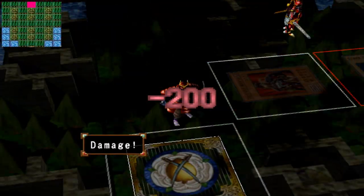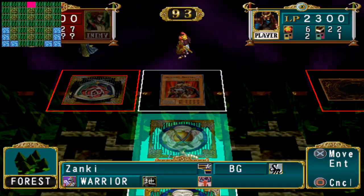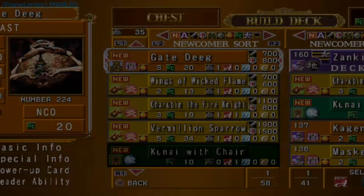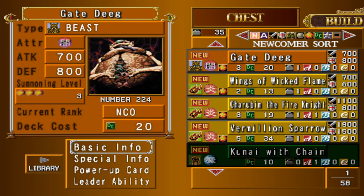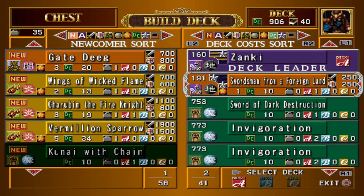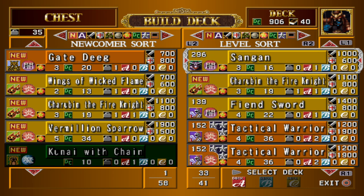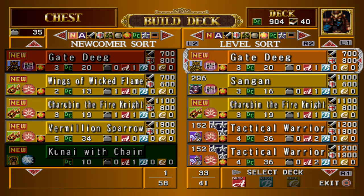Next up is Shardy, and like Mai it's a tough one - you'll have to brute force your way into it. Head all the way to the tile that Shardy's deck leader starts on and you will unlock Gate Deeg. Gate Deeg is a three-star dark beast monster with 700 attack and 800 defense with a flip effect that raises your summoning power to the max of 12. This means if you have any really powerful high summoning power cards, you can activate Gate Deeg and then play those monsters out of hand the following turn.